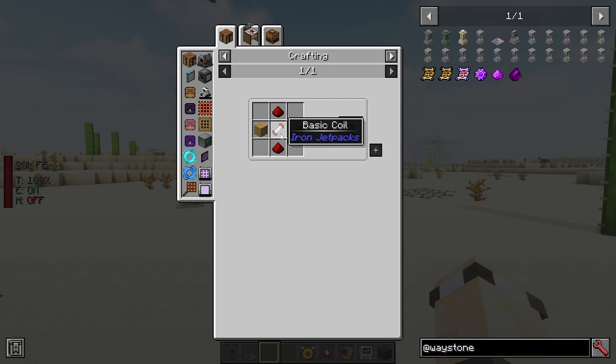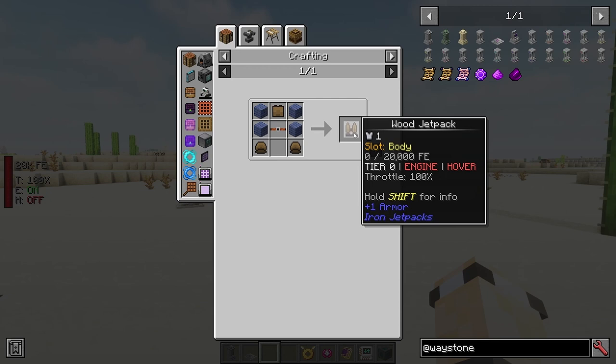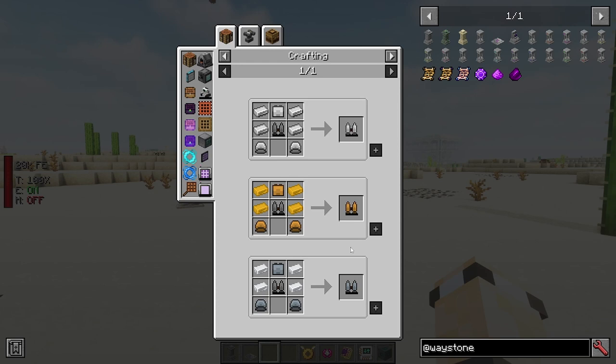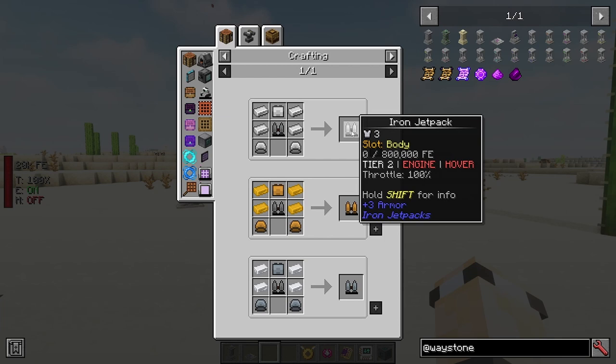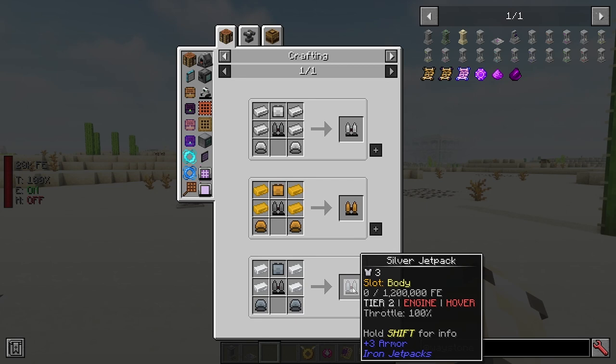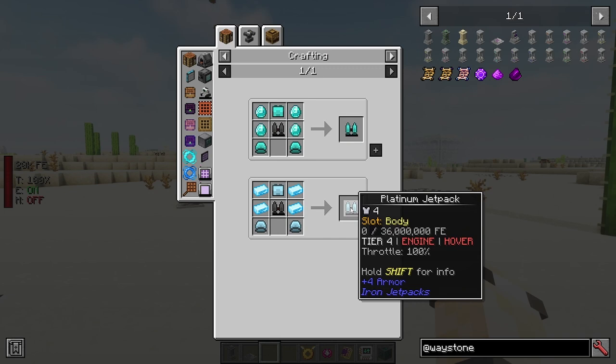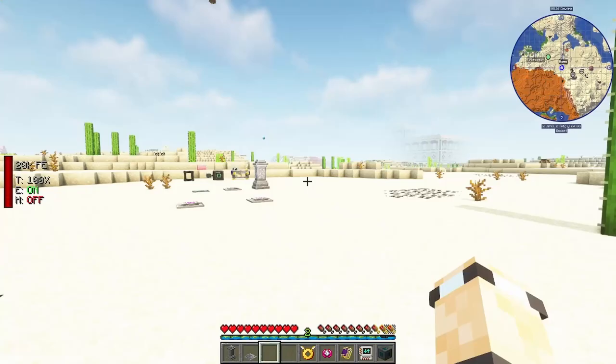For the wooden jetpack: make 11 coils, turn 5 of them into wooden energy cells, then craft 3 of those energy cells into a wooden capacitor, and make 2 wooden thrusters. You can upgrade through stone or copper, then iron, bronze, or silver. The silver jetpack stores 1,200,000 FE versus 800,000 FE for the iron or bronze. The tier chain continues up to electrum and beyond, with the emerald jetpack eventually used to craft the creative jetpack.